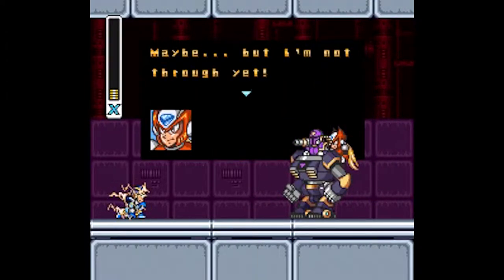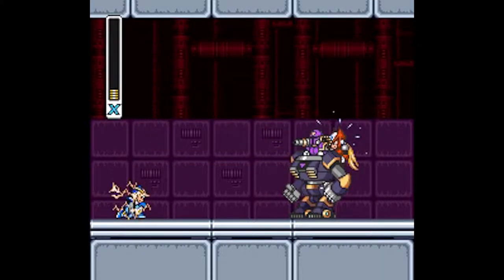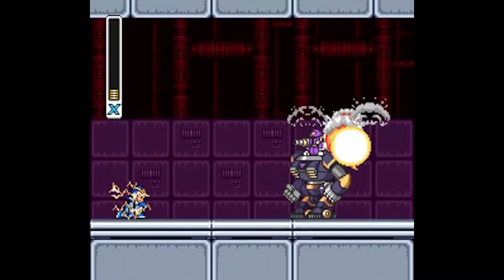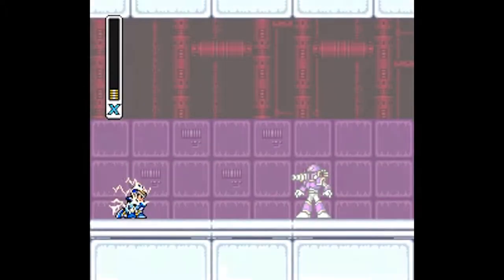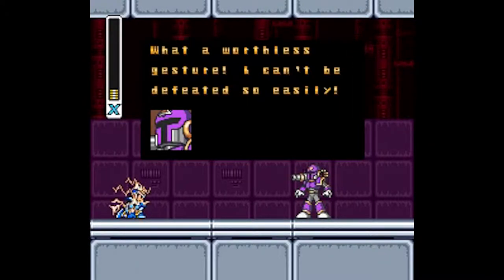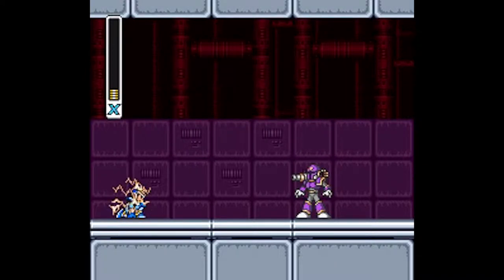Zero's broken out and he'll blow up Vile's right armor. In comparison to his original fight, Vile is slightly more challenging. He moves a bit faster, especially with firing his weapons, but he's really predictable and easy to get through. Out of all the bosses, I would say he's the least changed.